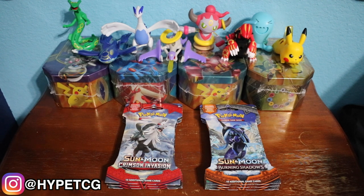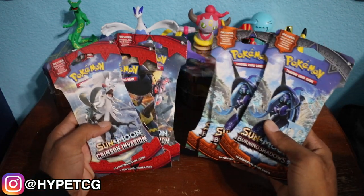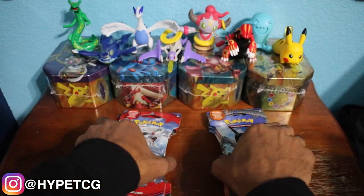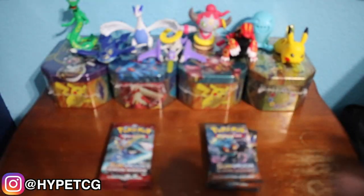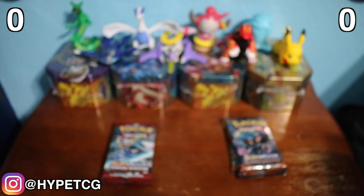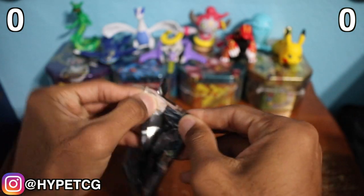What is going on guys, Hype TCG here, and today we have a nether pack battle — it's time for Crimson Invasion to go ahead and redeem itself from the last pack battle it had with Burning Shadows. If you didn't see that video, I'll leave a link in the description below. Today we have three Burning Shadows packs and three Crimson Invasion packs. Make sure you leave a comment letting me know which team you're rocking with — Team Crimson Invasion or Team Burning Shadows. We're starting with Burning Shadows, opening a Marsh Shadow pack first.